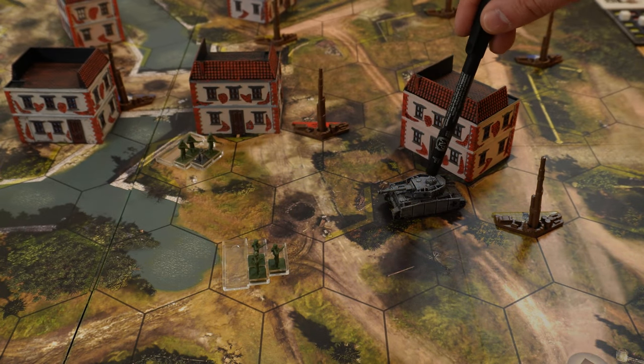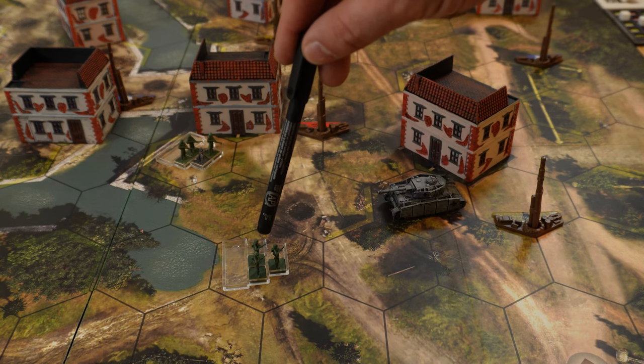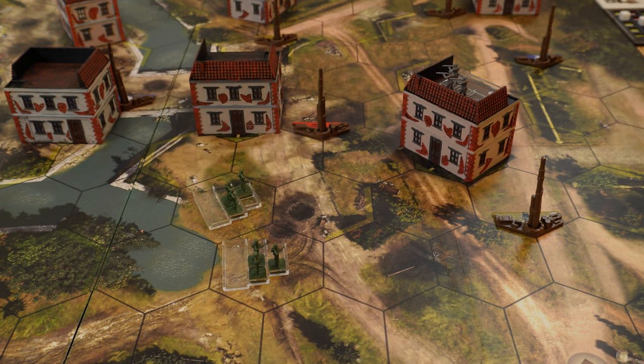If we have a Panzer 4 tank, the rifleman can only do anti-infantry damage. Looking at the defense matrix, anti-infantry damage cannot hurt heavy vehicles like the Panzer 4 at all. However, the mortar team can still shoot at the tank and may cause damage depending on the defense roll. The last example is about units inside buildings.